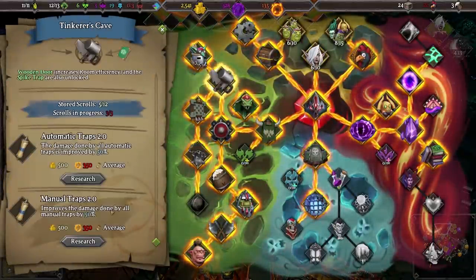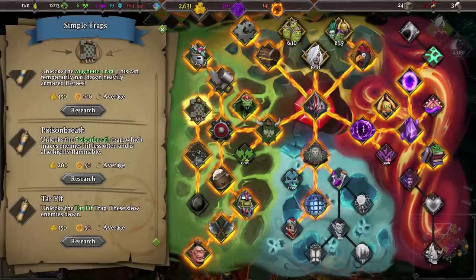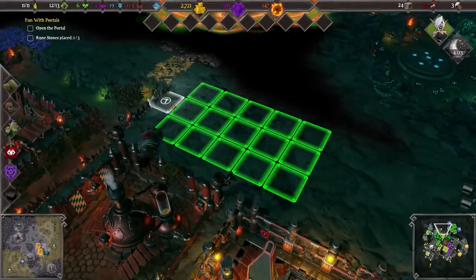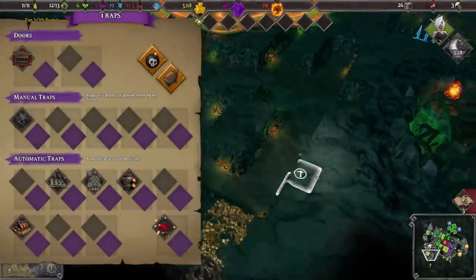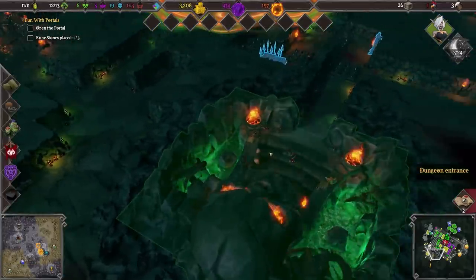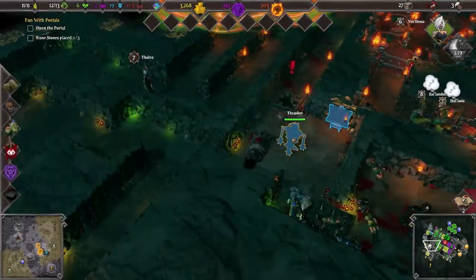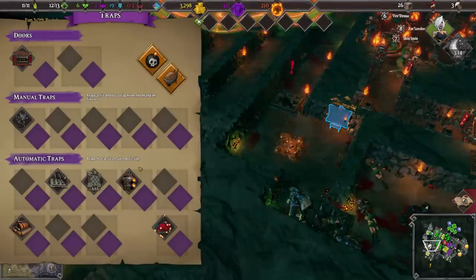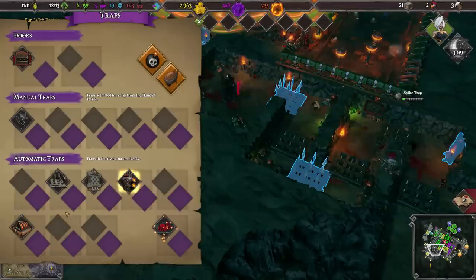We want a couple of these new traps in place of the old ones basically. Let's get rid of this one — it's worth quite a lot of money actually. We want a rotating flamer. This is an automatic trap so it does a wee bit less damage, but that's fine. Now the tamed spider's trap — hopefully no one suffers from arachnophobia. This does require quite a bit of room — right here would be fine I think. Let's rotate it around.